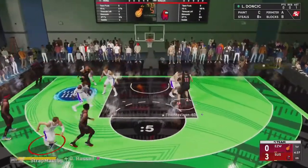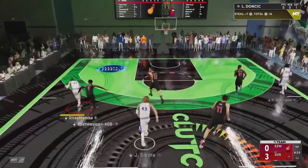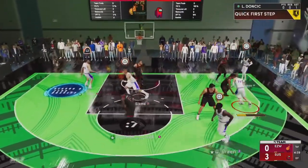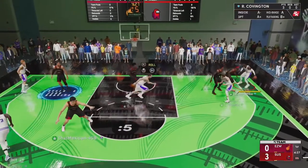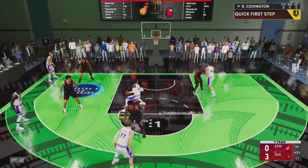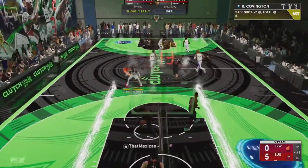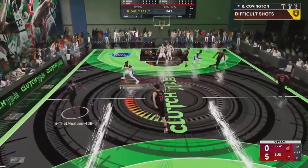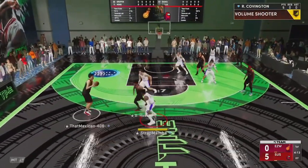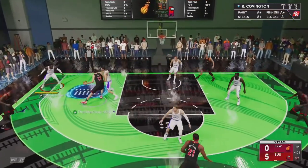I'm gonna put Roko on ball. Good steal! This guy's got a really good team though. Let me get a screen — little step back. Oh my gosh, Robert Covington cooking! This is a really good defensive lineup minus Luka, but Roko is really good at defense. I'm gonna be one of the more elite on-ball defenders in the game.